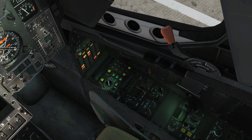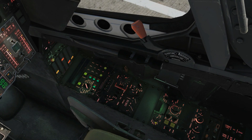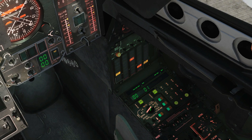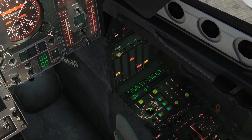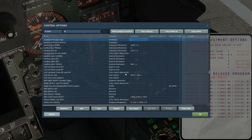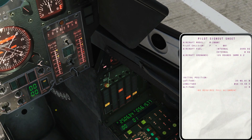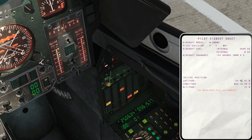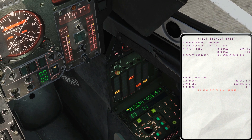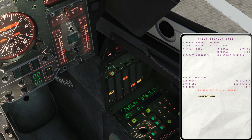Next, we need to start our INS alignment, so we'll switch to that. Operation mode knob to N — and it already is. INS mode selector to standby. INS parameter selector to lat/long. Bring up our kneeboard with Right Shift + K. We can shift pages with those buttons. Our current position doesn't match what we've got on our system, so we do need to realign. It says 'INS requires full alignment' — let's get it done.